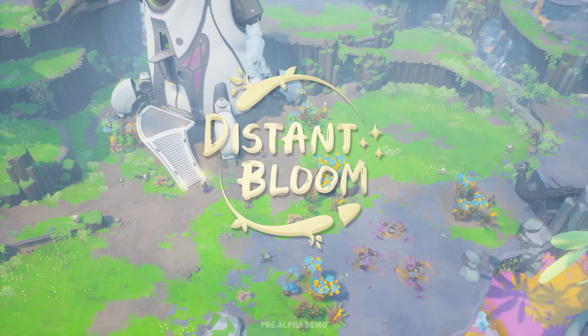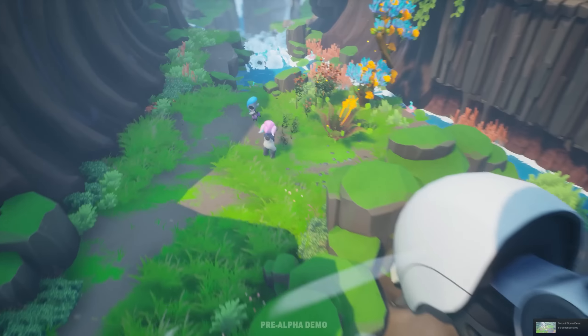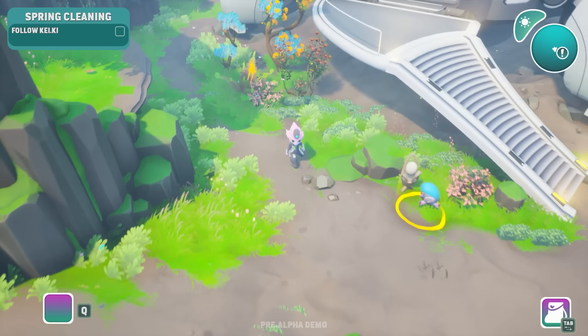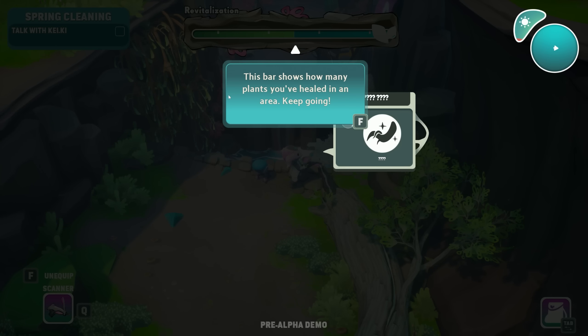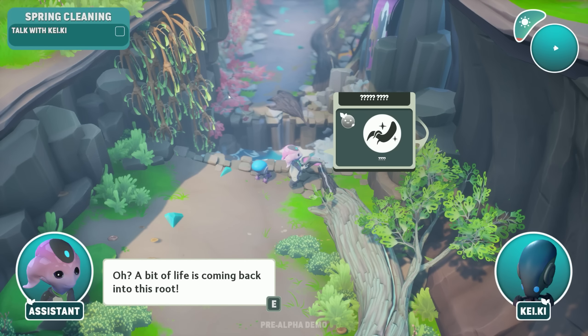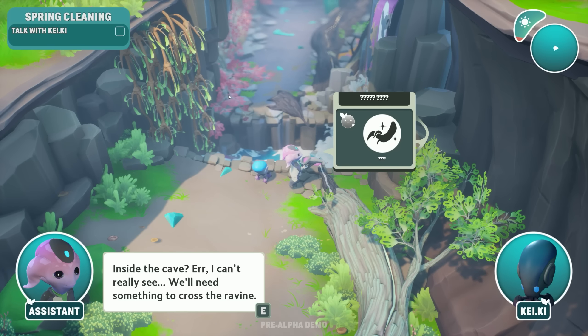Distant Bloom — that's super cool, I love it, I had to take a screenshot. Look at the water, it did clear up! Unusual activity — let's unequip the scanner. What's unusual activity? Give me a tool, I need a tool. Are we gonna meet the people that we're inhabiting this planet? This bar shows how many plants you've healed in an area. Keep going — a bit of life is coming back into this root where it leads inside the cave.